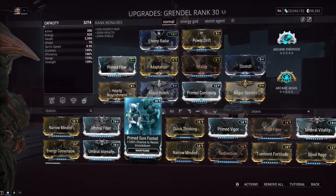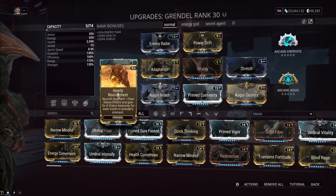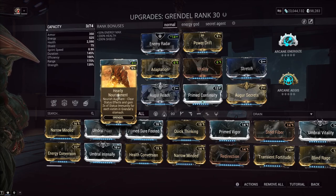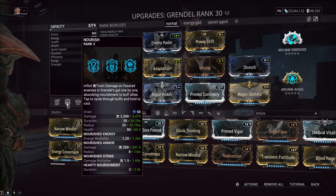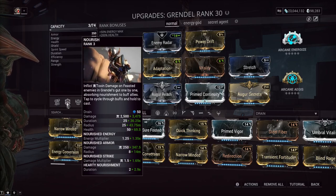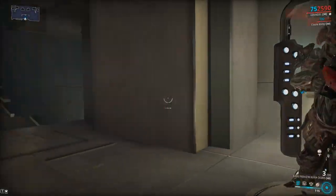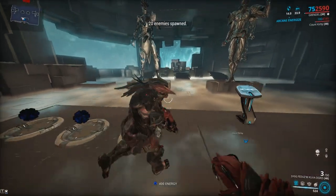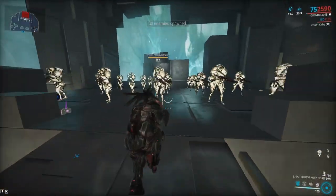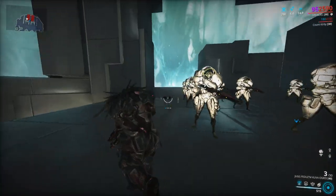It is not an Exilus mod either, and Prime Sure-Footed, if you have it, is an Exilus mod, which is basically the same thing. There are a couple niche things this will prevent that Prime Sure-Footed doesn't — like toxin procs — but usually toxin damage overall is the problem. The only potentially good thing is that it scales with duration. With 145% duration on the build, it gives 2.9 seconds of immunity per enemy in your stomach.